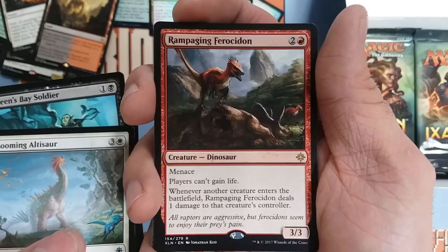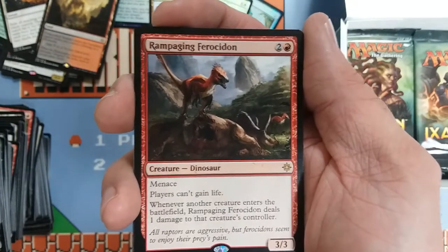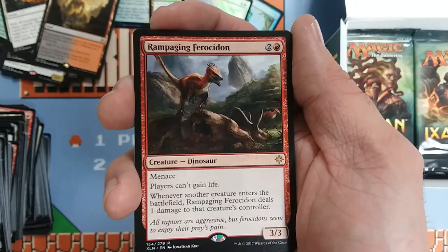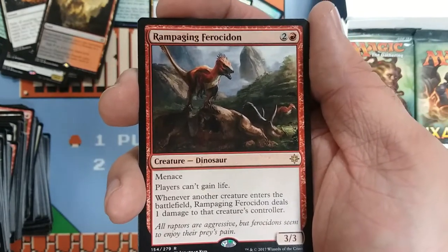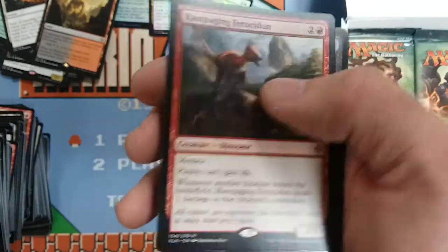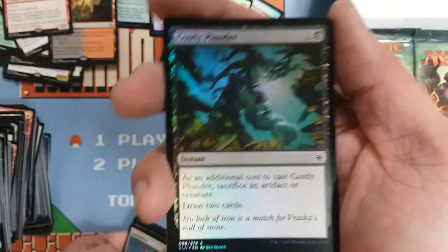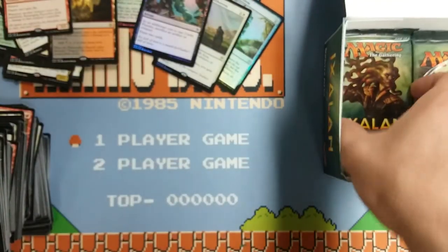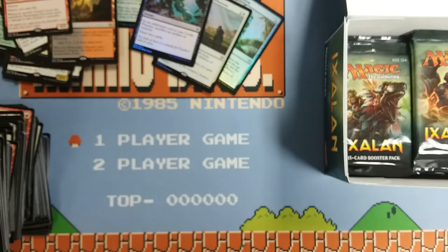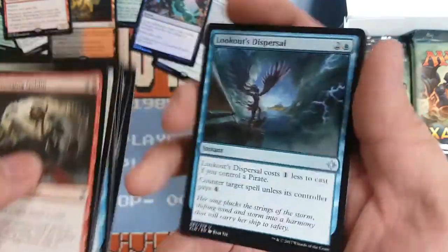Stormfleet Arsonist, Snapping Sailback, another Lightning Strike — great reprint — and Rampaging Ferocidon. Yeah, this is sort of like the Eidolon of the Great Revel — just comes out early and punishes your opponent for trying to keep up with your board state. It's menace, three-three, players can't gain life — there's a lot going on with that card that could see a lot of play. And a foil Costly Plunder — actually it draws two cards, I just now read it properly, so I'm a giant liar and I'm going to edit all that out.